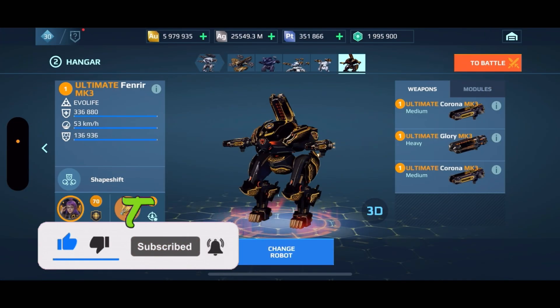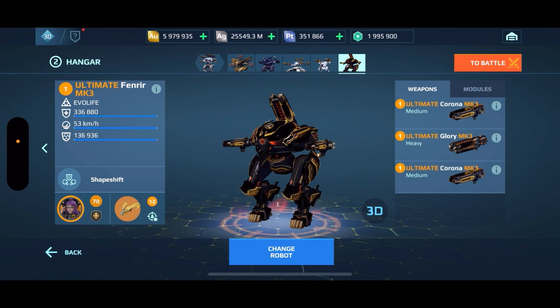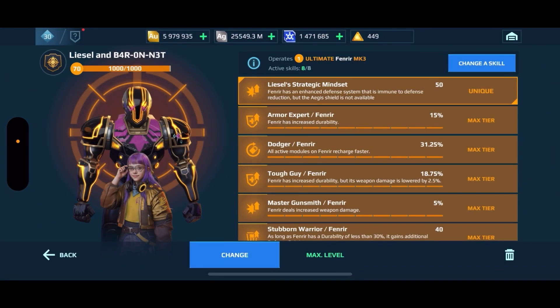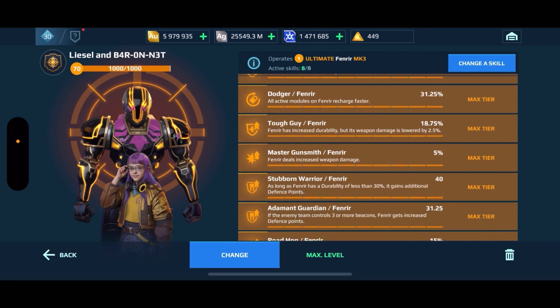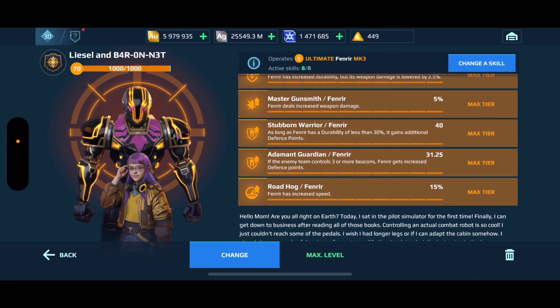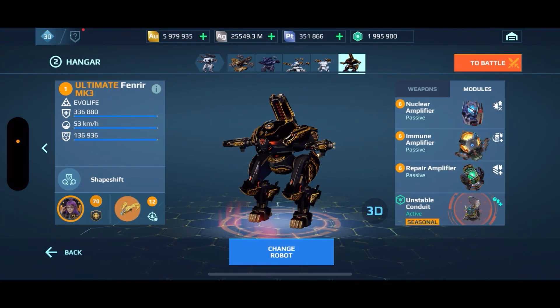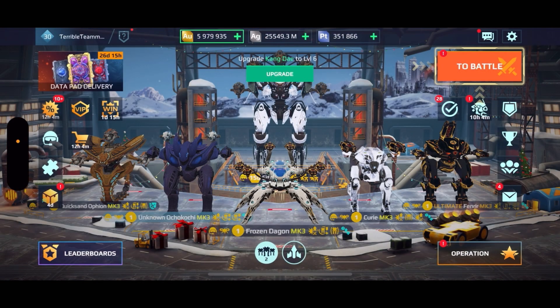First we have the Ultimate Fenrir with Ultimate Corona and Ultimate Glory. We're gonna have the trifecta: Nuclear Amp, Immune Amp, and Repair Amp, along with the Unstable Conduit. We're using the Kestrel drone and the brand new pilot Lezel. The pilot skills are Armor Expert, Dodger, Tough Guy, Master Gunsmith, Stubborn Warrior, Admin Guardian, and Roadhog. Those skills give you a bit more durability and tankiness.